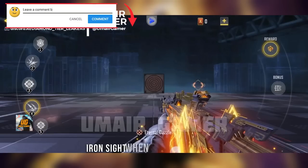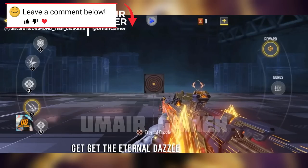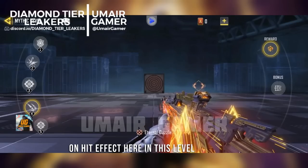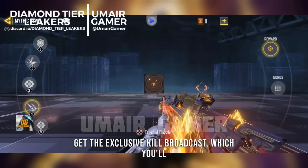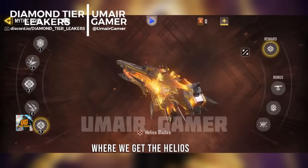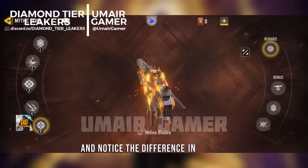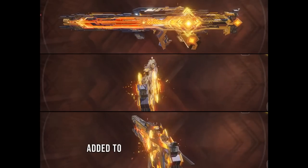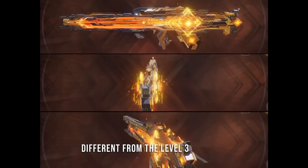At level four upgrade you get the Eternal Dazzle Trace Ammo along with an on-hit effect, which is a nice visual touch. As a bonus reward at this level you get the exclusive kill broadcast. Moving on to level five, we get the Helios Blade — the final upgraded form. Notice the difference compared to level three: many more parts are added to the back of the gun and the front area is also different, making the gun literally look like a sniper.